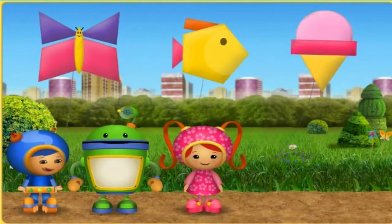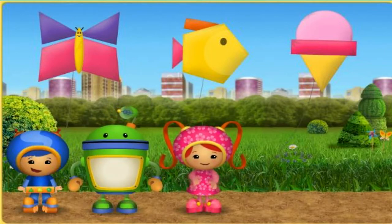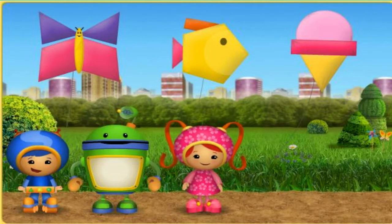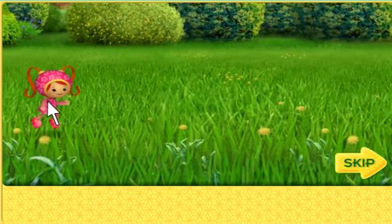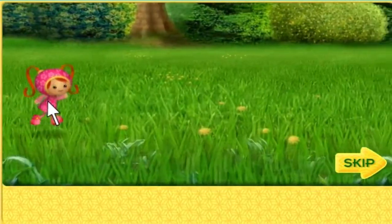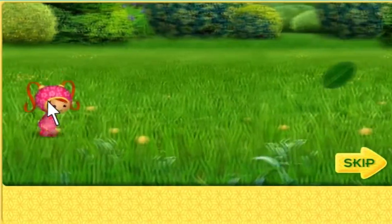You did a fantastic job. Wow. Those kites look great. But I know what will make them look even better. We can decorate the kites with patterns. Umi friend, will you help me find patterns in the park? Great. Let's go. See you at the kite festival. Umi friend, we need to make patterns so we can decorate the kites. You're great with patterns. You can help me finish the patterns.